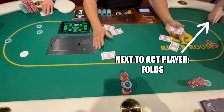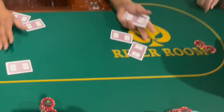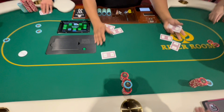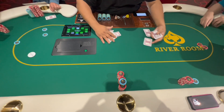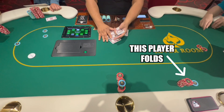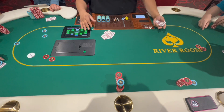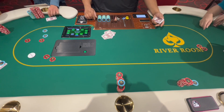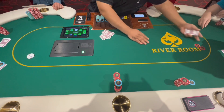The next to act player folds, and this player increases the bet — known as a raise — to $10. Since this game is No Limit Texas Hold'em, there is no limit to the amount you can bet; you can wager all of the money or chips you have in front of you at any time. Now that the minimum bet is $10, anyone who wishes to continue needs to put in at least $10. The next player folds, I also fold, this player decides to call matching the $10 bet, the small blind also calls the $10, and the big blind folds. His $2 mandatory bet stays in the pot even if he folds. This concludes the first round of betting.